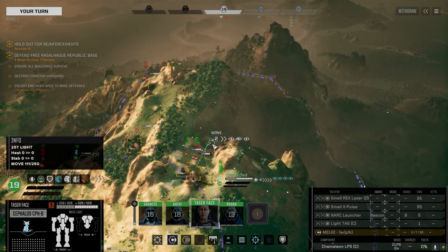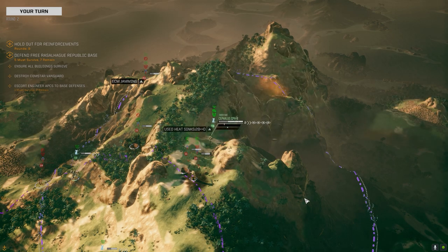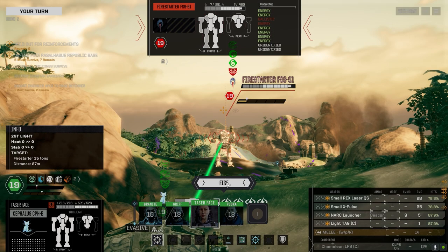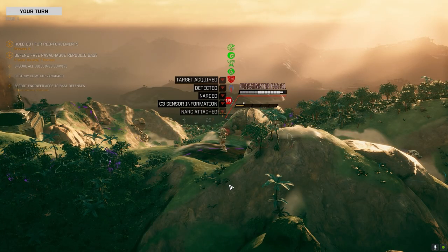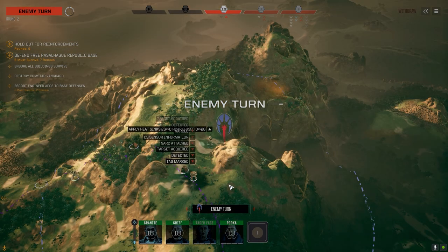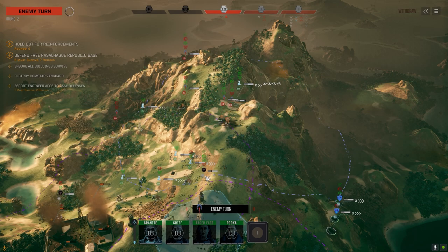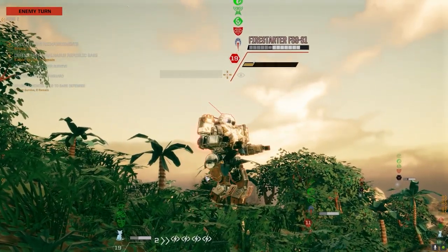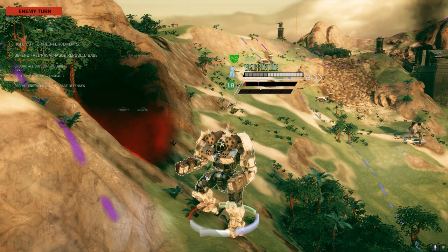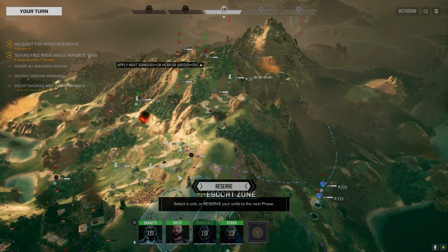We've got to get the Talos and the Griffin in behind these guys and just murder the mech. Let's get the beacon at the top — nice. Both of them hit: tag and the beacon, so that should give us probably a plus three to hit hopefully. We're not really close enough for a backstrike but the vehicles might be able to do it. Looks like he's backing up — oh no, he's going after him. That's opening it up for the Ares, that's for sure.